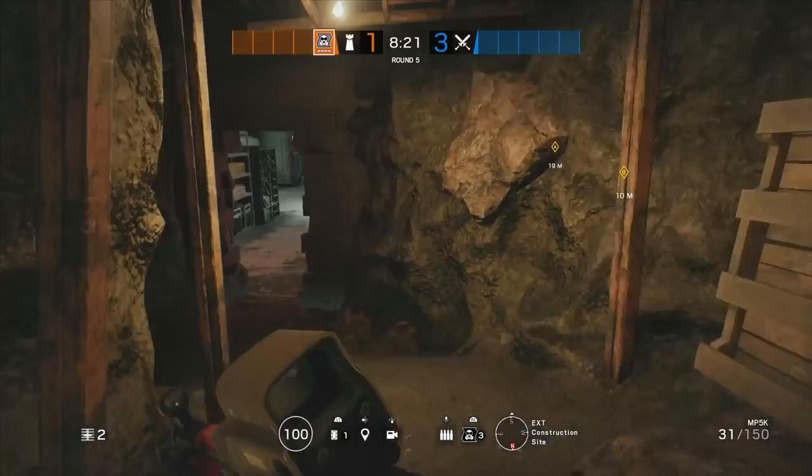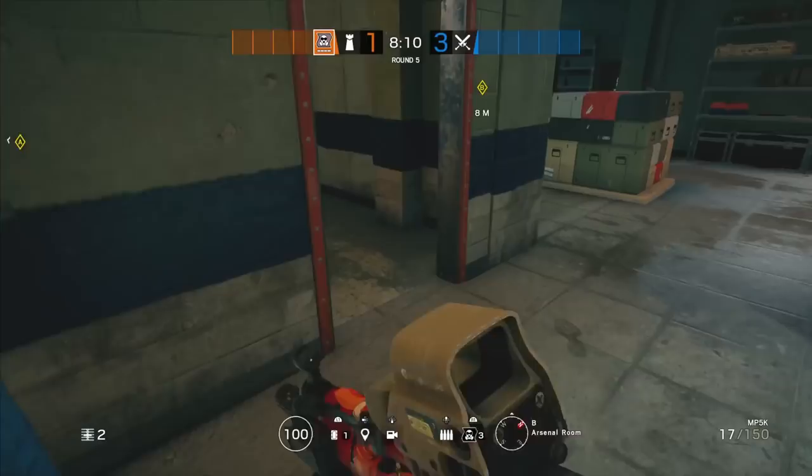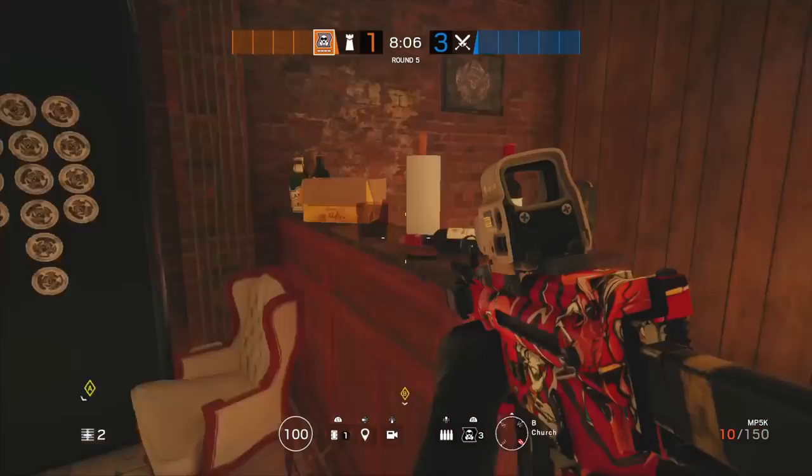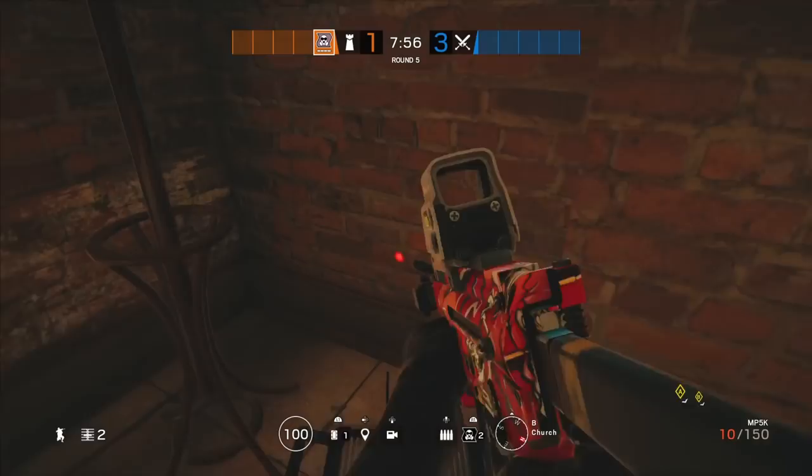Other than the cave trick, I'll put a Mute jammer where you have your Mirror - if you have a Mirror, put it right there. In general this is just a good spot to have a Mute jammer on this wall. You can actually tuck it in here so it's a lot harder to shoot. Right there it denies drones coming from this door. That's it for Mute.